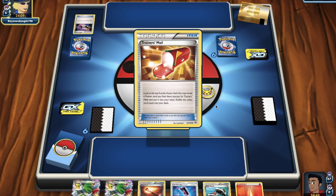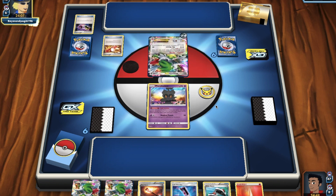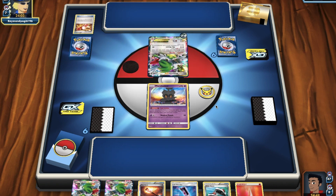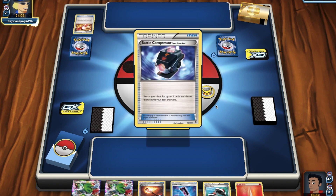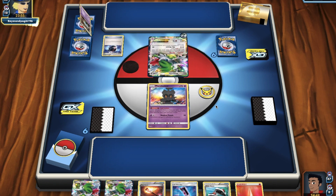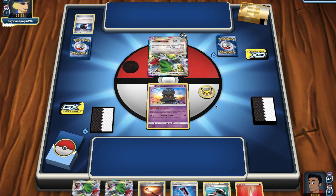So let's start planning out our turn. We've got two Shamans, Fiery Torch, Lost Blender, Roller Skates, and a Fire Energy. The first thing we probably want to do is play that Fiery Torch to get that fire out of our hand. So they're playing Battle Compressor — they're putting Pokémon in their discard pile. Huge mistake. We play four Buddy Buddy Rescue.